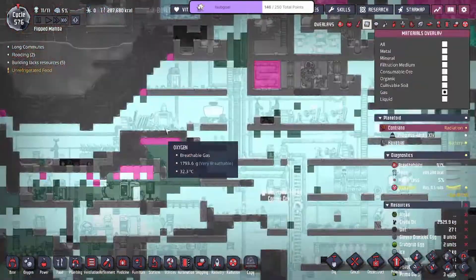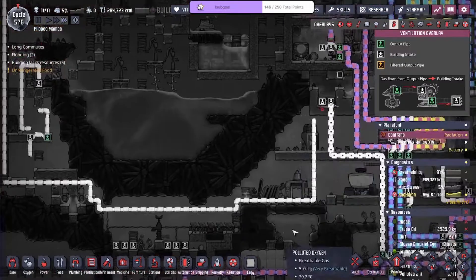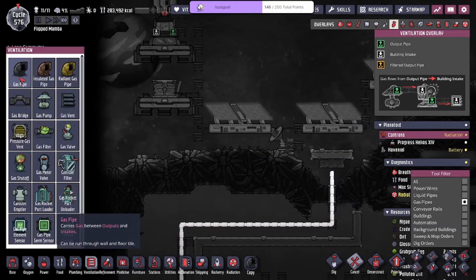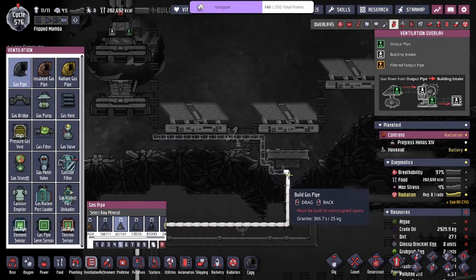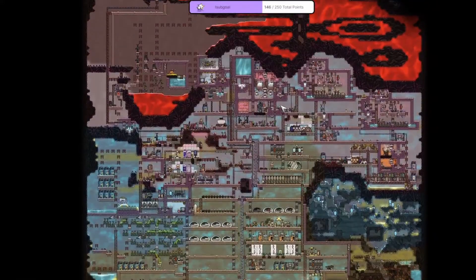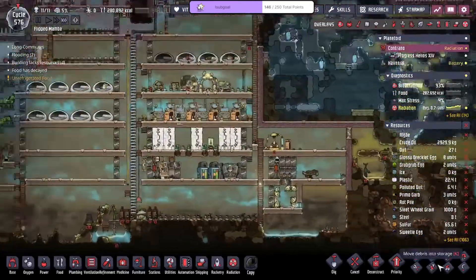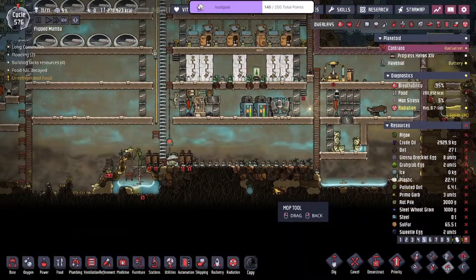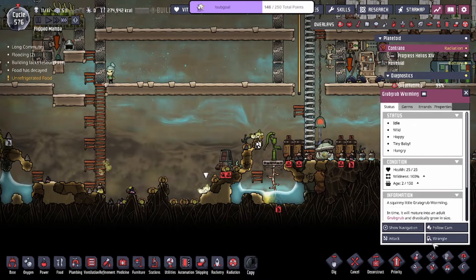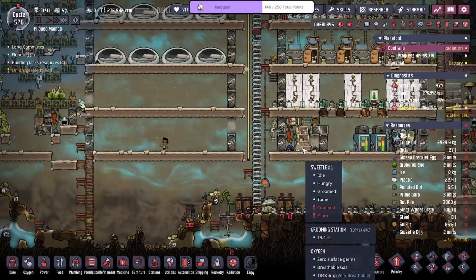We deleted the oxygen — nice! So now we're going to be able to start filling up the rockets with CO2. What's up, Master Shake? We are making progress in the colony, cleaning up some things, moving the farm for more grub grub space, automating some things. We got to wrangle these grub grub wormlings and move them into the box — nice, we got some sweetles! Good stuff.